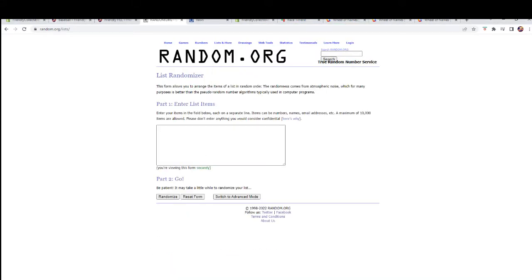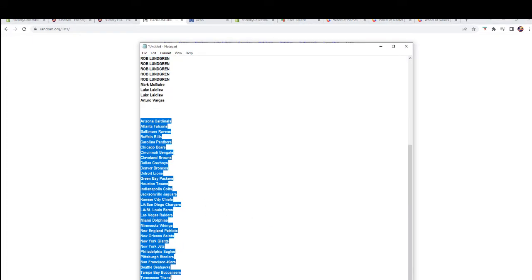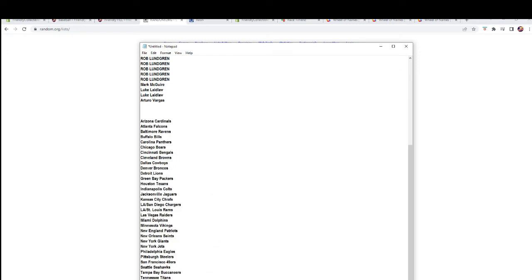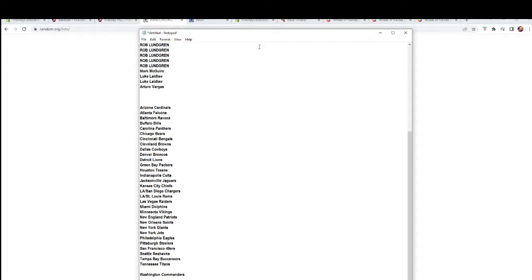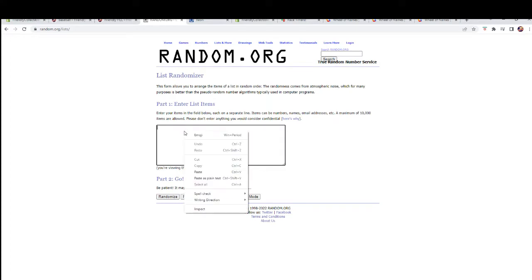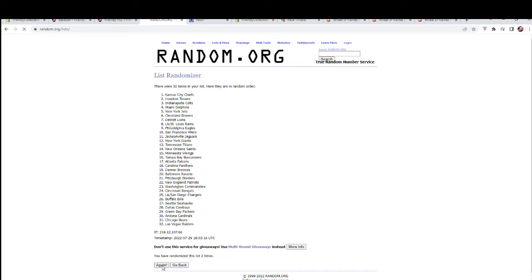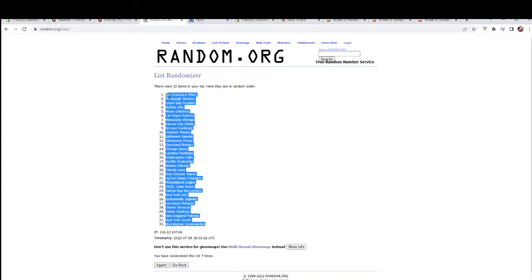Let's get a fresh randomizer and our team names — Cardinals all the way down. Why do we have an extra space down there? Let's fix that real quick, we don't need a space between them. They're fine, they get along just fine, no space needed. So we're gonna copy all those names, paste them in, again seven times. There's one, two, three, four, five, six, and lucky number seven. All the letters — there we go.